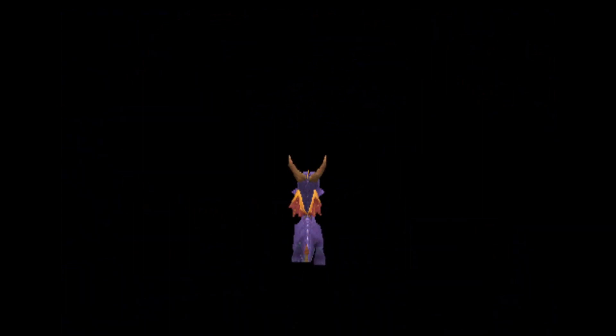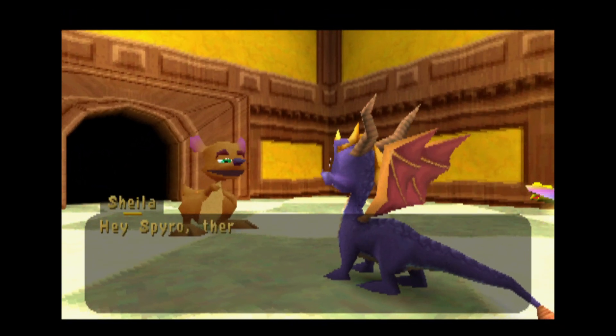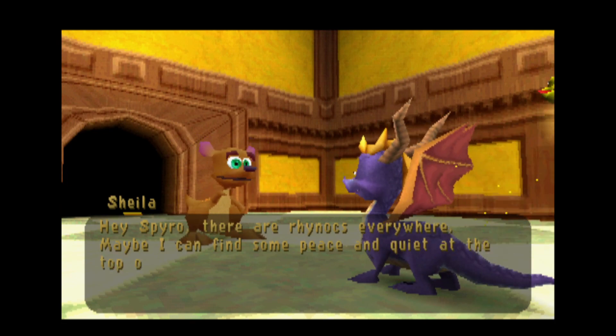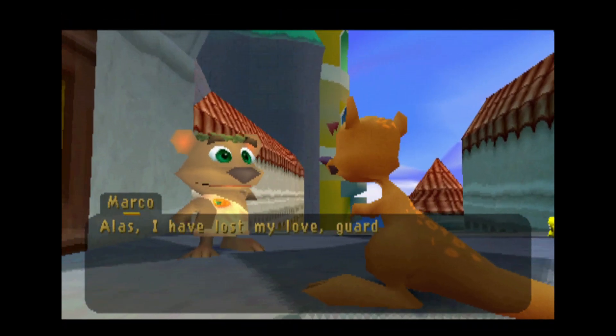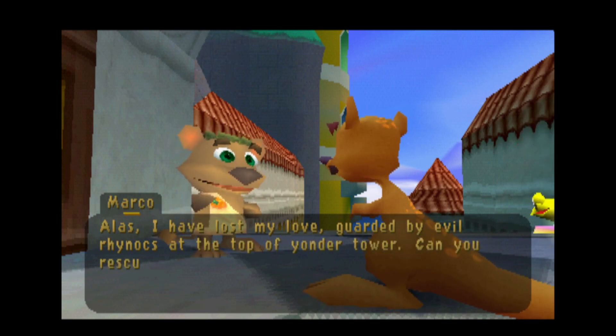"Hey Spyro, there are Rhinox everywhere! Maybe I can find some peace and quiet at the top of the tower." Love the Australian accent — fits the character. "I have a lass I love, guarded by evil Rhinox at the top of Yonder Tower. Can you rescue her for me?"